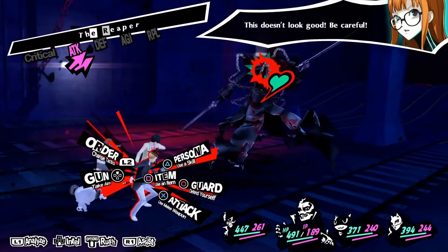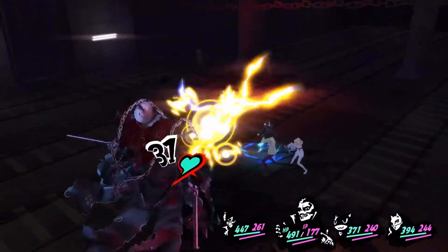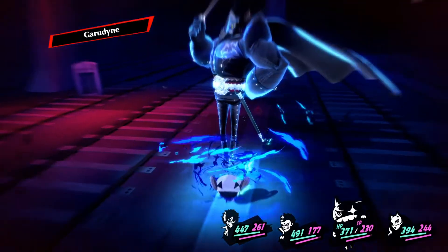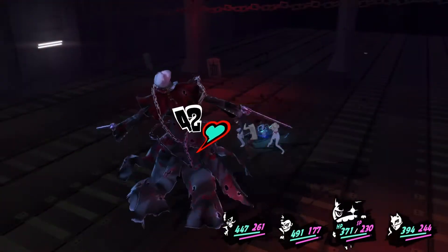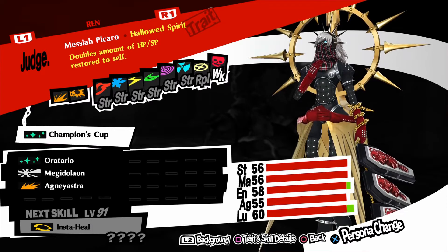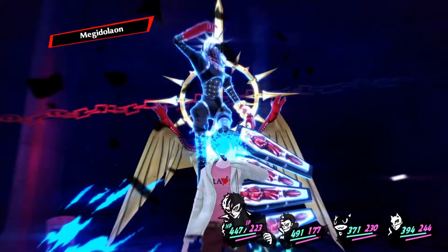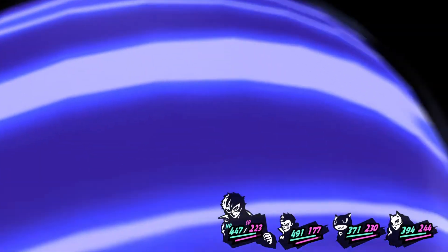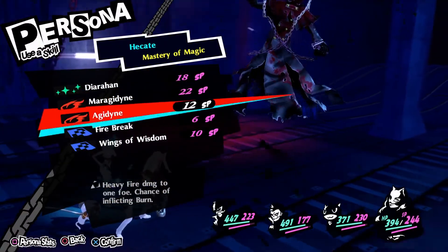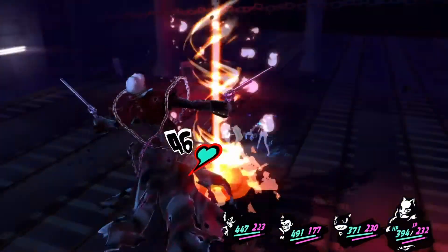He has two moves that he'll do: Concentrate, and then I think Megidolaon. A little hint for this is you're going to want to get the Legacy Pack from the PlayStation Store. The Legacy Pack comes with everything from Persona 5 DLC-wise — all the costumes and specific Personas. You'll get Messiah Piccaro from it, which is a level 90 Persona. Really helpful. You're going to want to use that with Joker. As for the other characters, it doesn't really matter — you just want Mona or somebody who can heal the whole party.